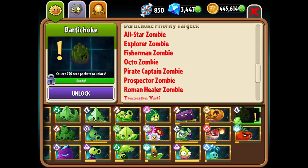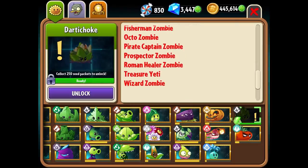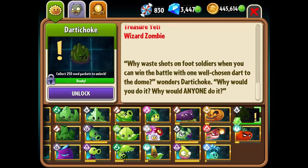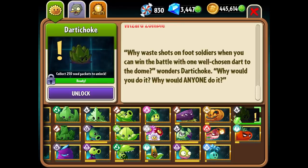Here are its priority targets: All-Star Zombie, Explorer Zombie, Fisherman Zombie, Octozombie, Pirate Captain Zombie, Prospector Zombie, Roman Healer Zombie, Treasure Yeti, and Wizard Zombie. Why waste shots on foot soldiers when you can win the battle with one well-chosen dart to the dome, wonders Darted Choke?